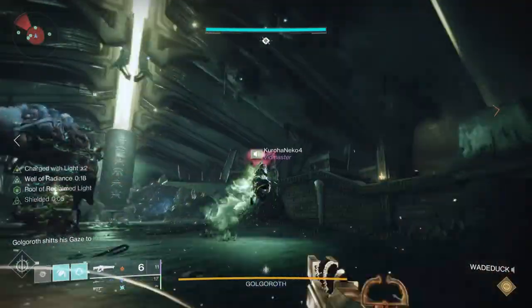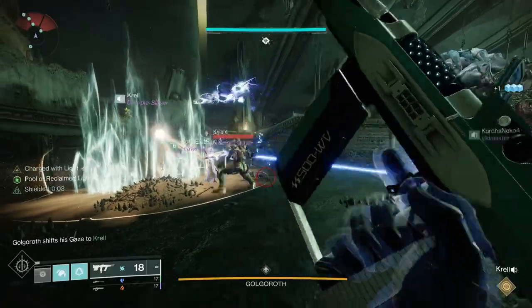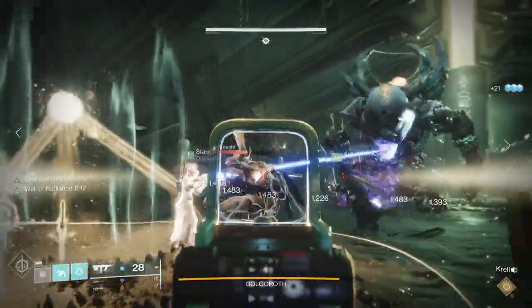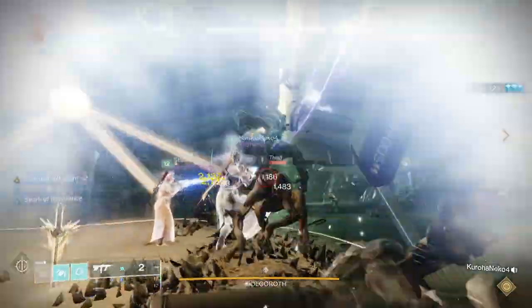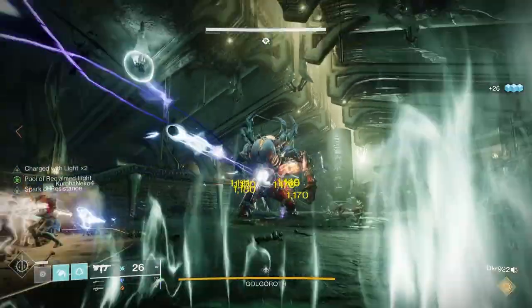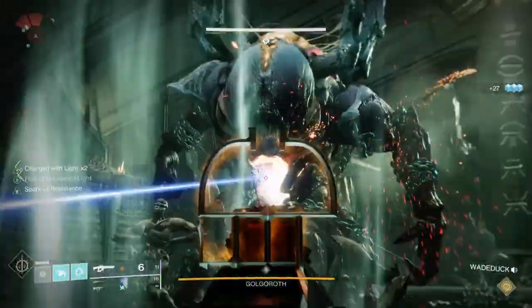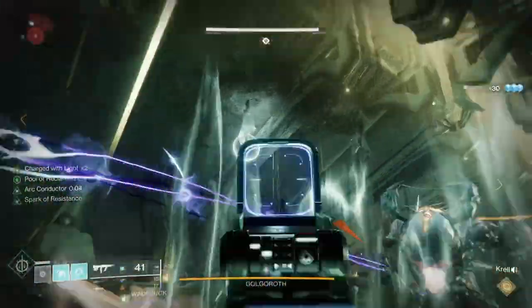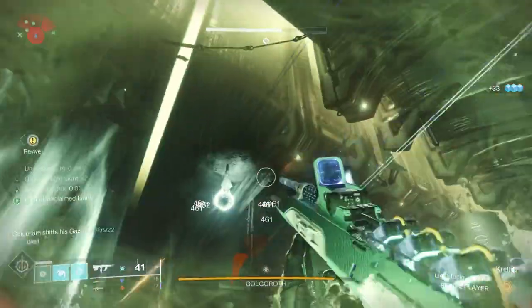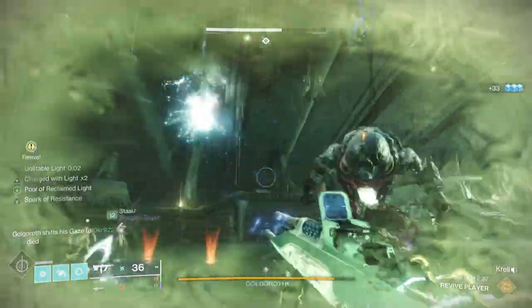Golgoroth is basically the same encounter with some small differences. In Destiny 1, if you had people die and you got up to six, that's how the wipe mechanic worked. In Destiny 2, instead, if you don't use an orb, that increments the counter. If you don't use six orbs over the encounter, everyone wipes. So it's very important to do the six-orb strat and use all the orbs if possible. If you miss one, it's fine, but just keep in mind it's going to increment that counter.